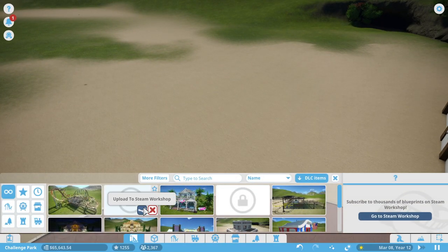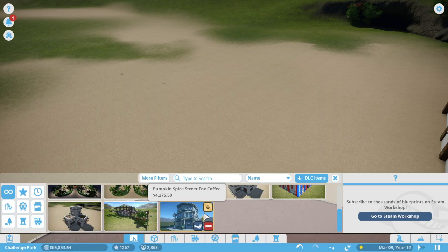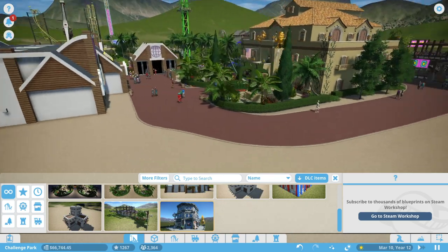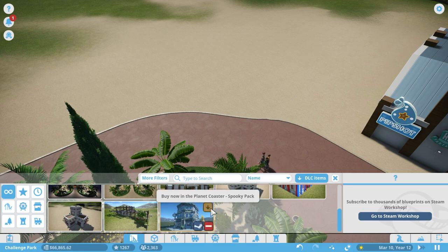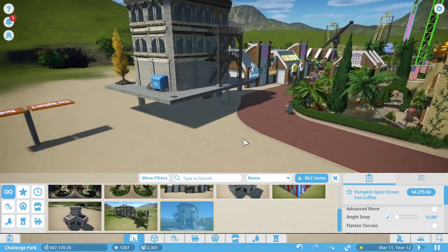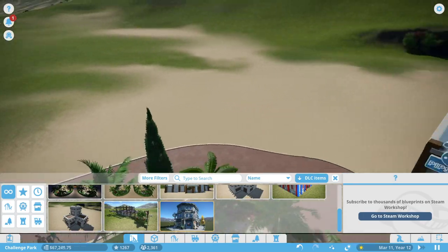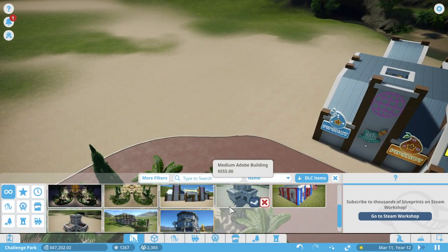To do that, I'm going to try to use the blueprints I've already made — these little adobe buildings here. There's a prompt showing up: 'Buy now in the Planet Coaster spooky pack.' Frontier Development makes this game and they're plugging their own DLC right in the blueprint panel. That didn't used to be there. Anyway, it's just a coffee shop and we already have a coffee shop in the mall, so we're going to do without that.